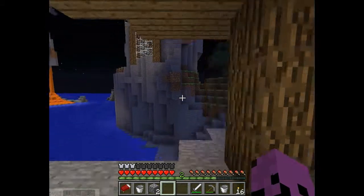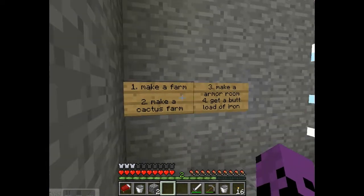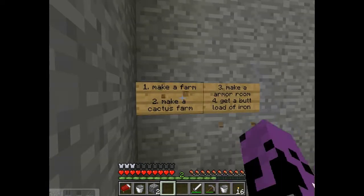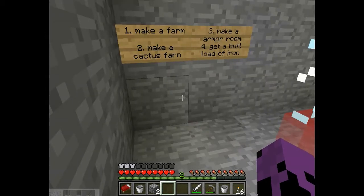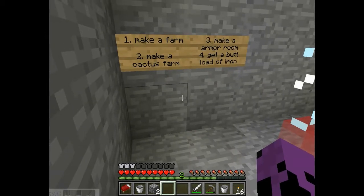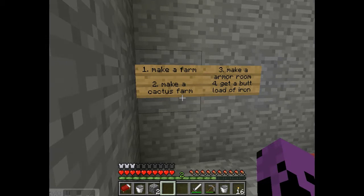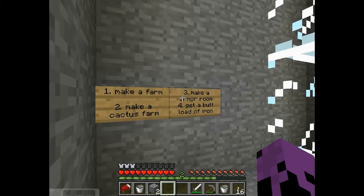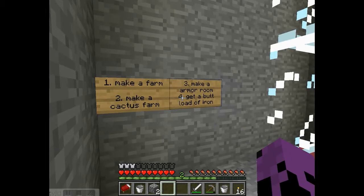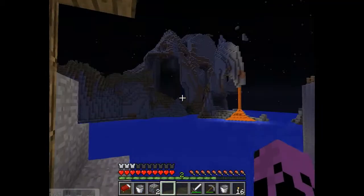I'll give a show of the house. What I want to do right now is make a farm — by farm I mean watermelon, cactus, melon, carrots, and potatoes. I found a village and got carrots and potatoes, so that's good. And I'll make a cactus farm, which I'll probably do in this video. Then make an armor room, get a ton of iron, and eventually maybe make a carnival or something.